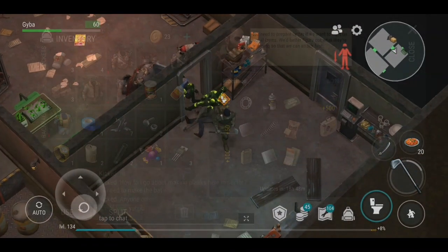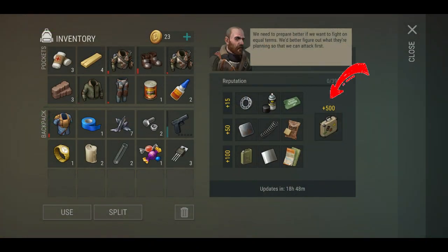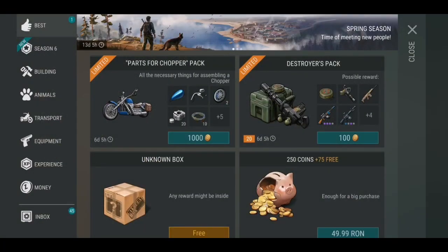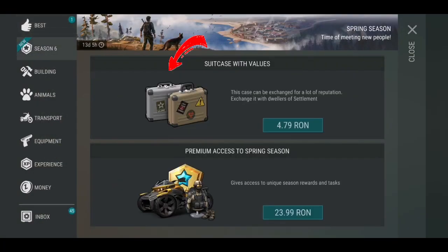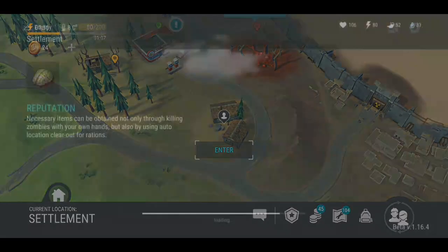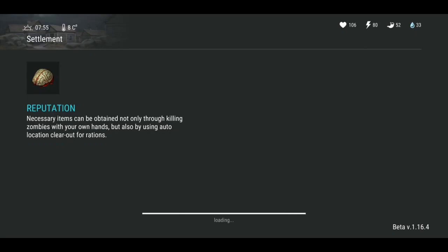Before we wrap this up, let's also talk about the suitcase. The suitcase is the item that gives you the most reputation points. Unfortunately, the only place in the game where you can find it is at the shop — it costs around $1. But if you don't want to spend the money, don't worry. You can still gather all the points you need to increase your reputation level.